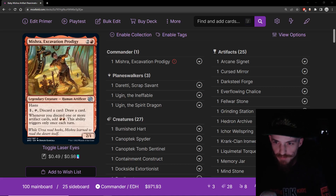Today we're going to start off some new brews on the new set, Brothers War. We're going to be building around mono red — specifically Baby Mishra, one of the smallest of the three Mishras. This one is Mishra, Excavation Prodigy, and I've decided to go in the direction the deck points you, which is a sort of artifact reanimator deck.